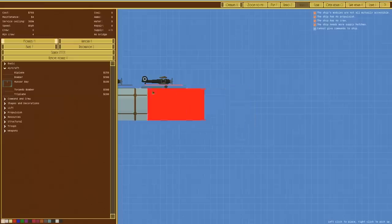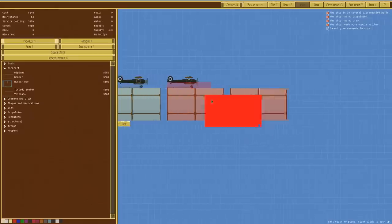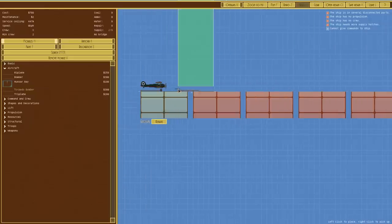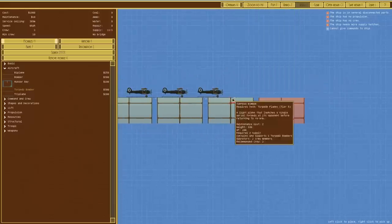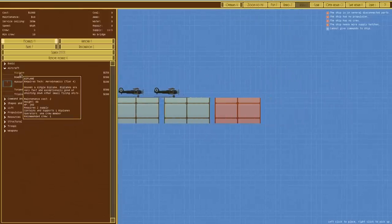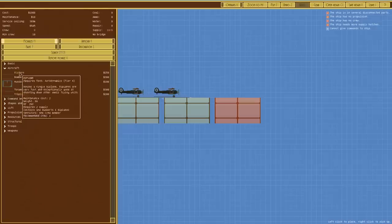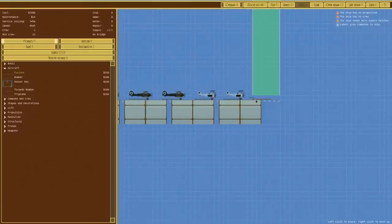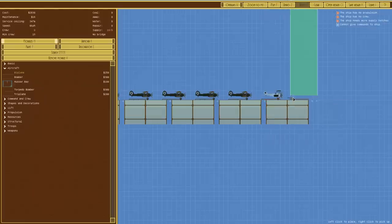We want a gap in between each one. Let's go for one, two, three, four, five torpedo bombers. Then we want — I believe it's a biplane — except for shooting down other small flying units a triplane is for lightly armored targets, so we want a biplane. And that is our carrier, though maybe if we make it one longer we'll be able to fit another torpedo bomber in. Actually I think we had it right the first time — that is just far too long.